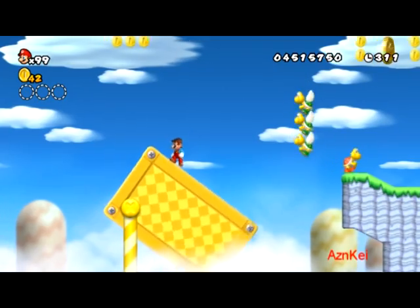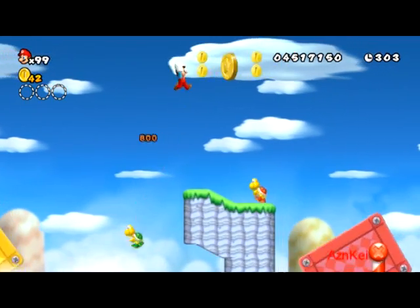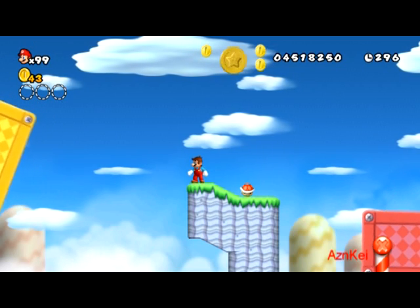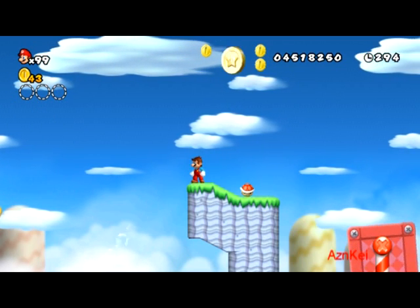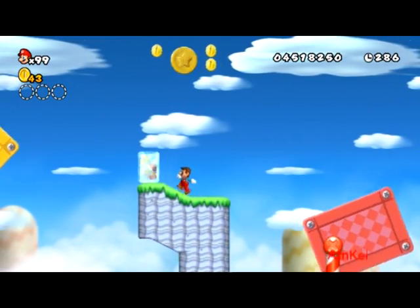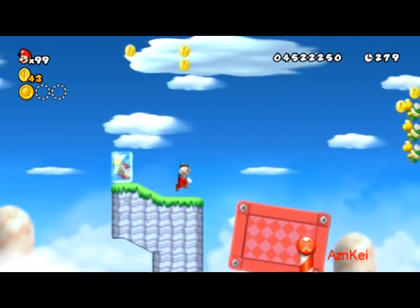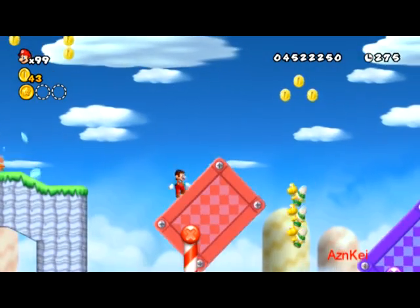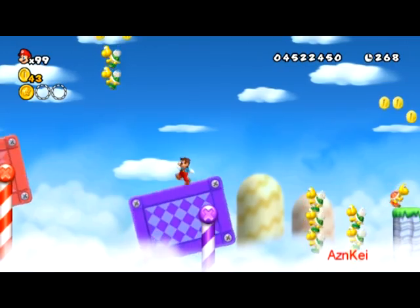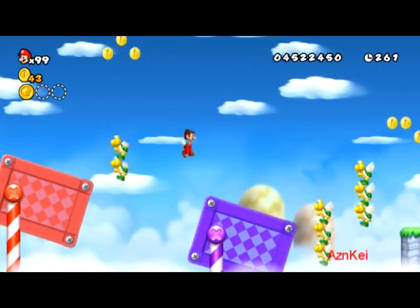You can see the first star coin here. I'm going to wait until those turtles start going up. Since I have Ice Mario, I'll just wait for this red shell Koopa to get back on his feet, then freeze him and capture the star coin like that. If you don't have the ice flower power-up it will be a little harder to capture the first star coin, because you have to jump over that row of three flying turtles.